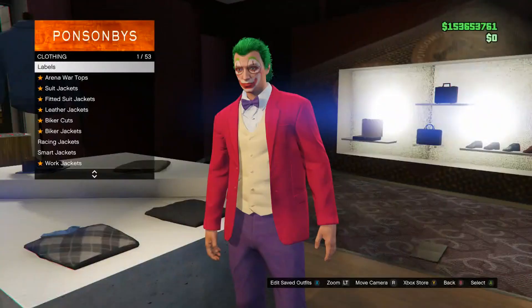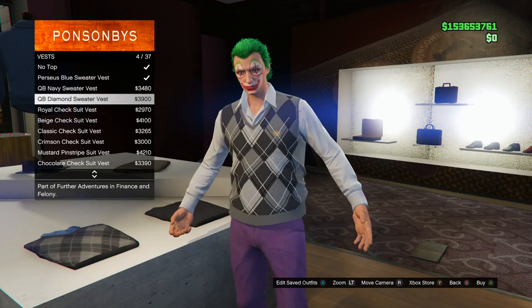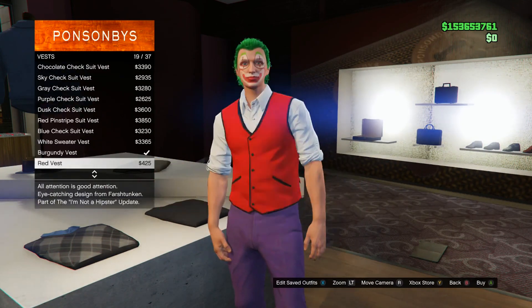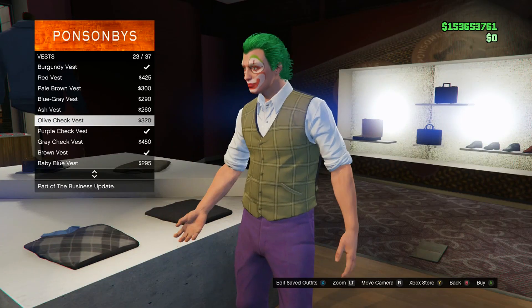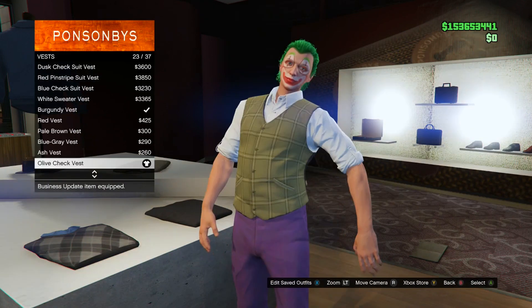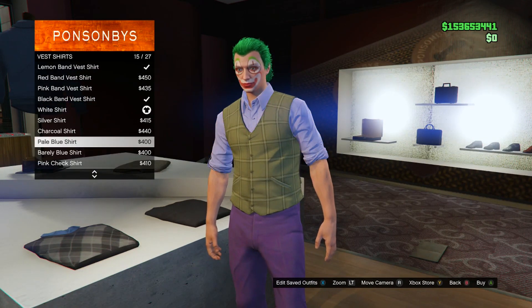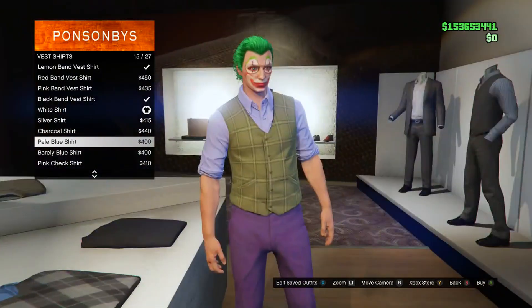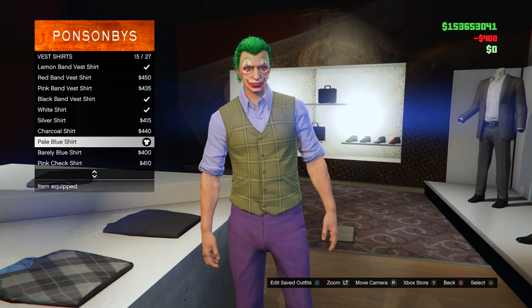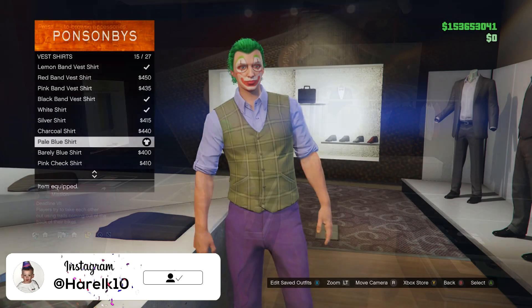Back out and go into the top section. Go to the bottom and select vest, then scroll down till you see the Olive Check Vest — it's number 23, go ahead and purchase that. Then back out and go to the one right under it, vest shirts, and scroll till you see the pale blue shirt. It actually looks purplish, which is why it fits so well — it's a color right in between blue and purple and it works well with the pants.